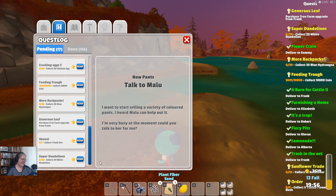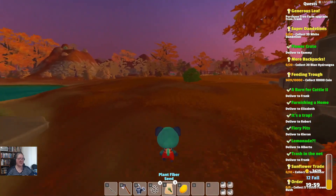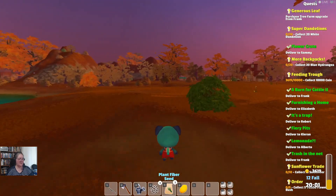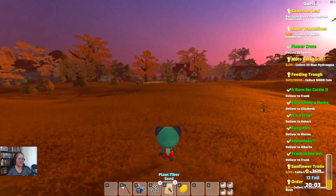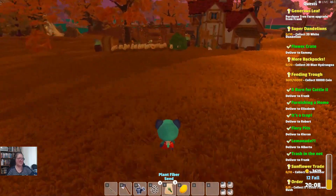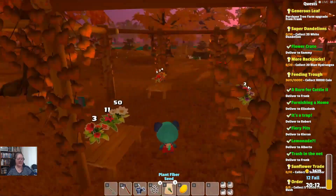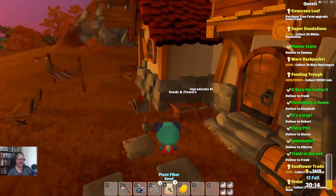Blue hydrangeas — ah, shovel, a gold ore. Let's go get our gold ore and we'll pick up whatever eggs we've got. I might just keep them on me and try to remember not to cook them. That was one thing I was working for and I completely forgot. This is what happens when you leave a game for a little bit and don't go back and check everything.